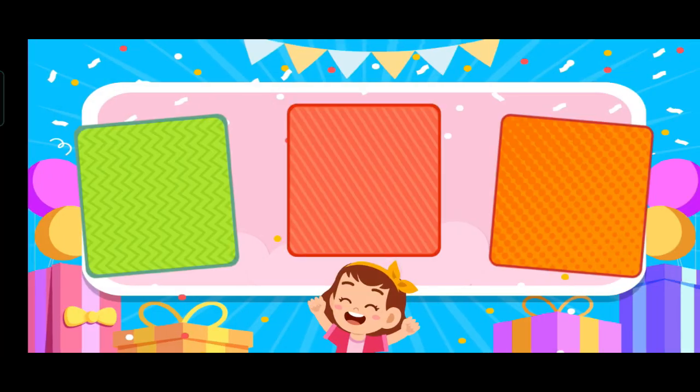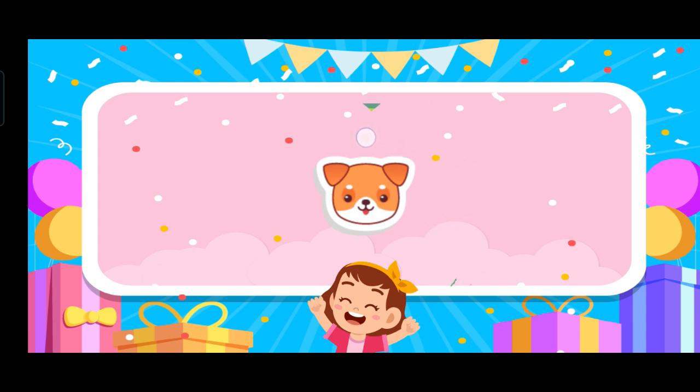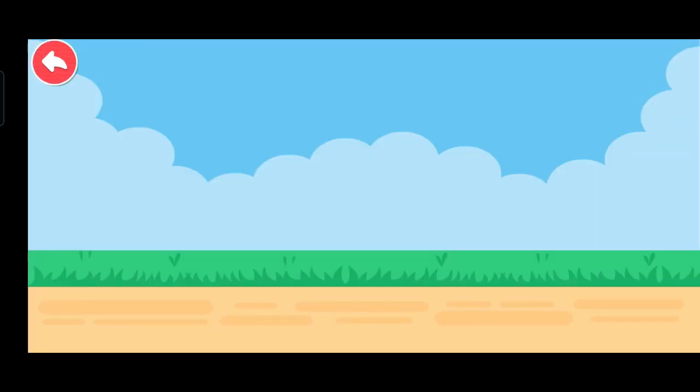Choose one of the stickers. Scratch the card. You got a sticker! Let's try another one.